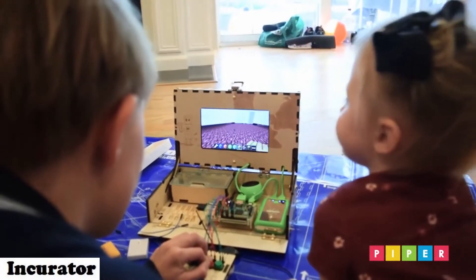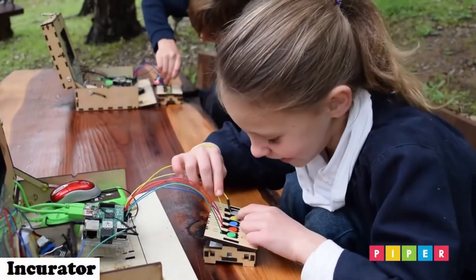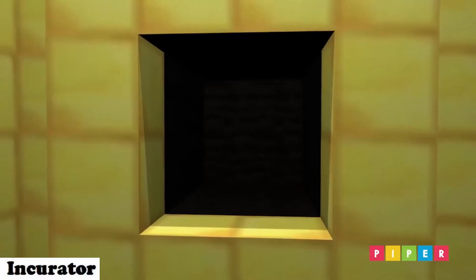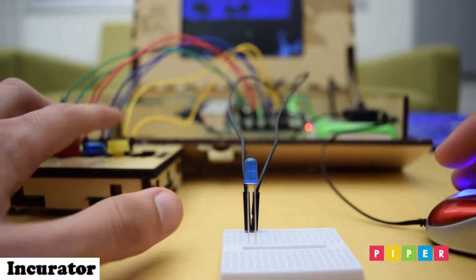When PiperBot needs to navigate different terrain, you build a physical controller. When Pip is searching for treasure, you build a proximity sensor using physical lights to help her get close.